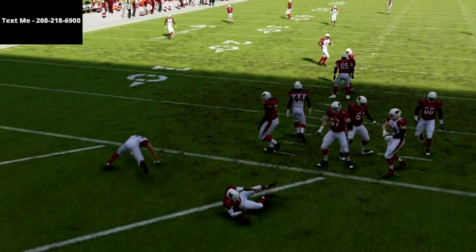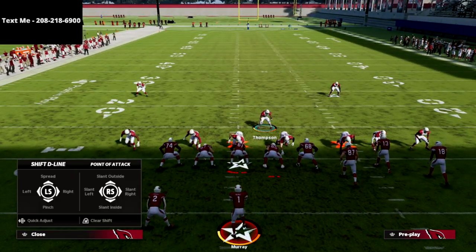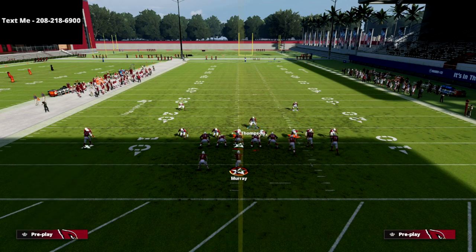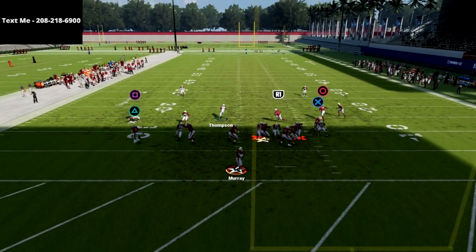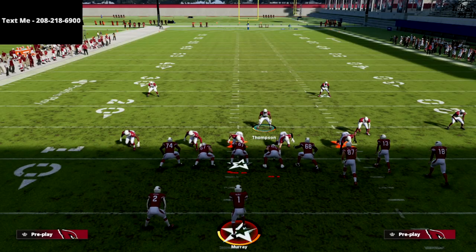I like to hold left trigger, and as you see JJ Watt comes completely clean through the A-gap. To get the edge pressure more consistent, use contain. When you blitz the slot, you might need to stack him just a step — move him in just a smidge — and that will make this even better and really consistent. There you see incredible pressure from this formation.